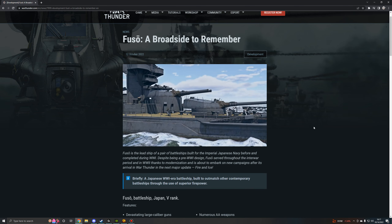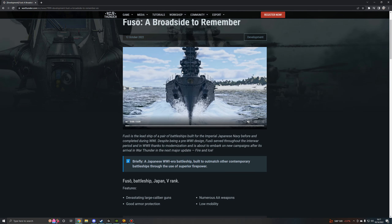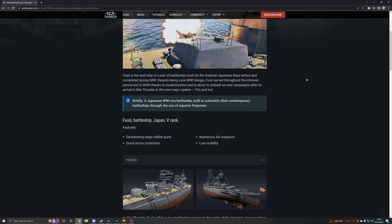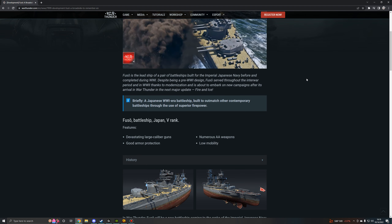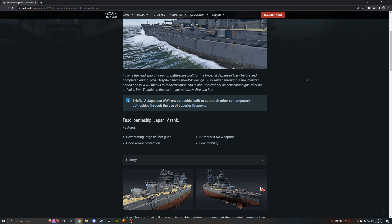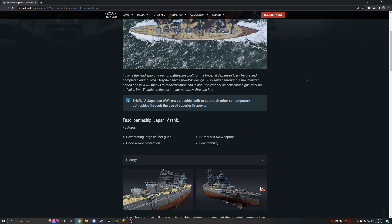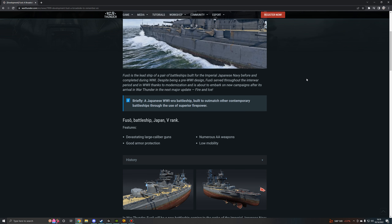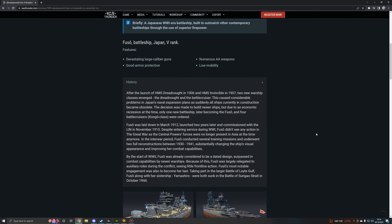It's like they had the update ready to go, because not only have we already gotten multiple devblogs, we got a teaser video like a day after they started showing devblogs, and we never really ever get the name of the update immediately. They already did a dev server today, and this devblog was uploaded two days ago. Briefly: it is a Japanese World War I-era battleship built to outmatch other contemporary battleships through the use of superior firepower.